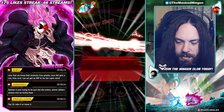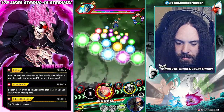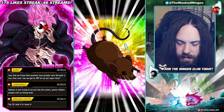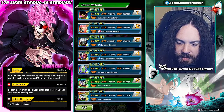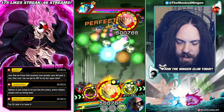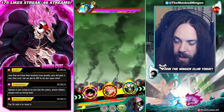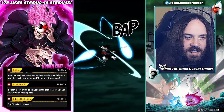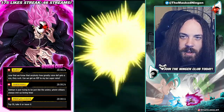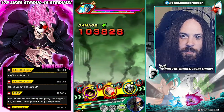Oh god, why do we keep starting with none of the Zamasus on turn one? Let's do this and this and see how this goes. Wouldn't it be crazy if we just still die immediately on the first turn? We only have 200k defense, so is a Whis and a mouse item enough for that? I actually don't know — we're gonna find out, for science, right here.